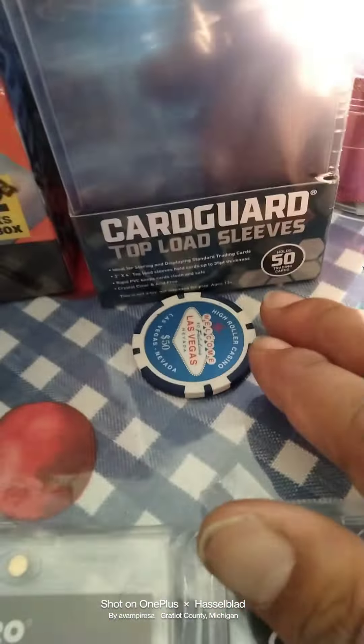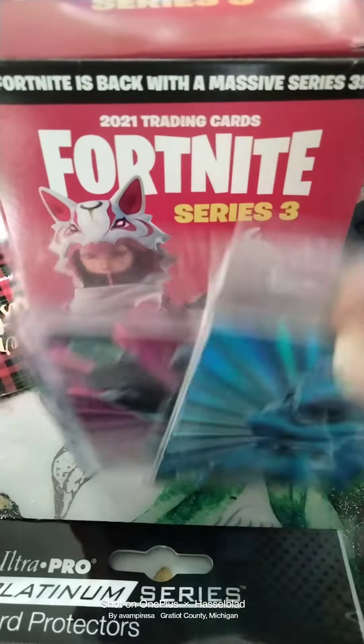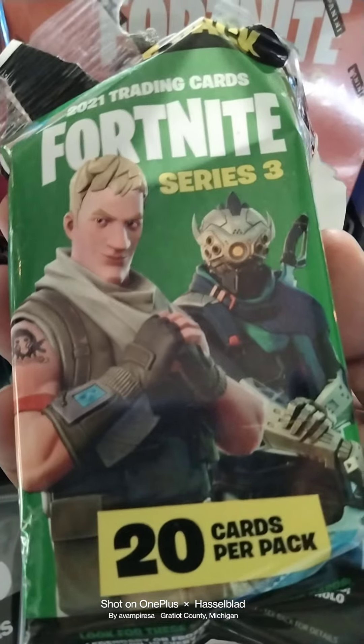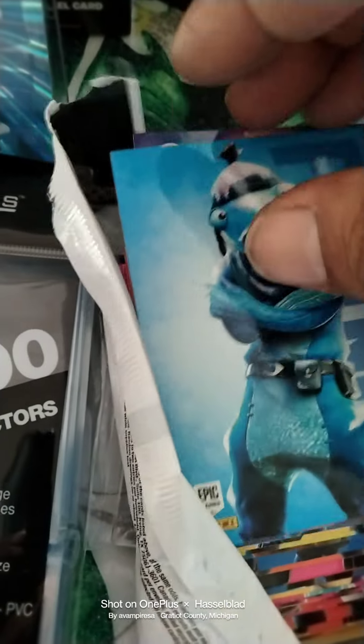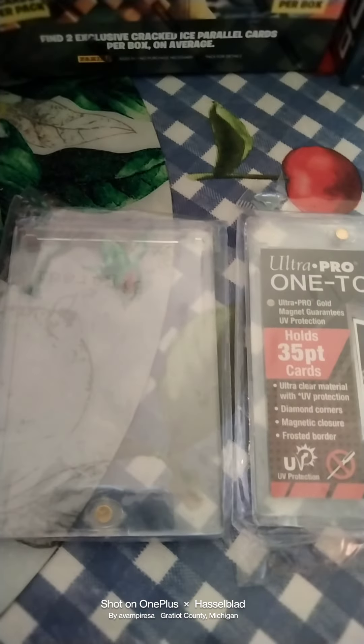We're going to be opening up Fortnite Series 3 mega box. We opened up the Fortnite Series 3 blaster box and pulled a Laser Frozen Fistic number 228, a Frozen Outfit. From our Fortnite Series 3 value pack, we pulled the base Frozen Fistic Frozen Outfit number 228, the Legendary Menace, Undefeated, and pulled a lot of rares. Didn't get any optichromes or halofiles that round.